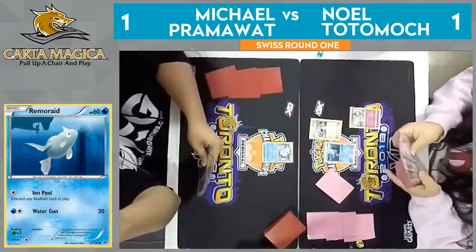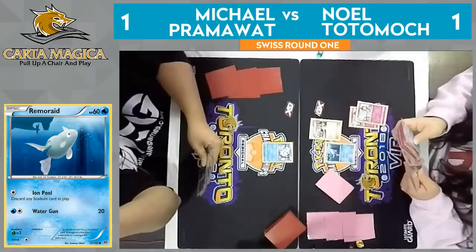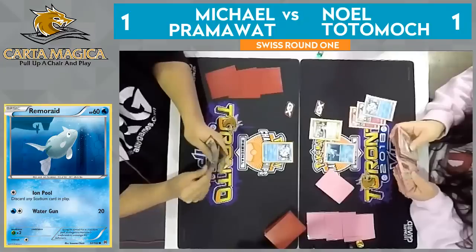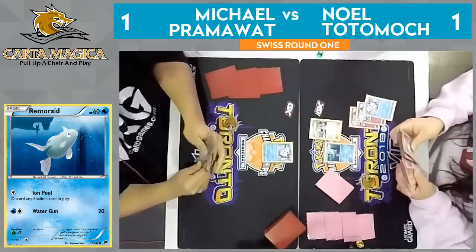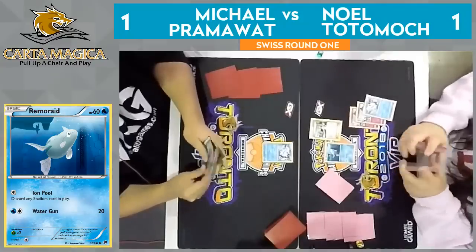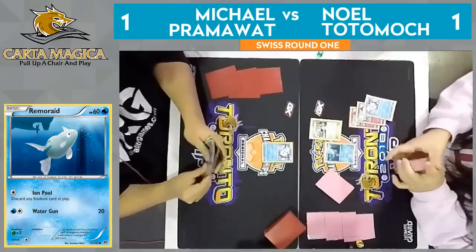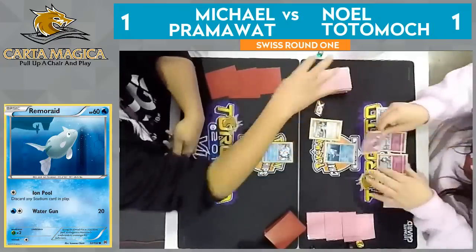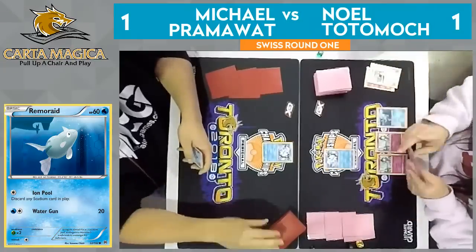And speaking of Alolan Vulpix, Pramawatt actually started it over on his side — which is potentially one of the best starters in the Pokemon TCG when you're going second, because you can attack on your first turn if you're going second, so just having it in the active spot means he's going to get a Beacon next turn. Alolan Vulpix on that turn two is so good. And we do see that Bridget does grab two Ralts and an Alolan Vulpix — we'll see if Noel does attach and retreat this turn. Pram's going to cut and we see the three hit the bench. Then the energy attachment into the Alolan Vulpix and the pass on over.